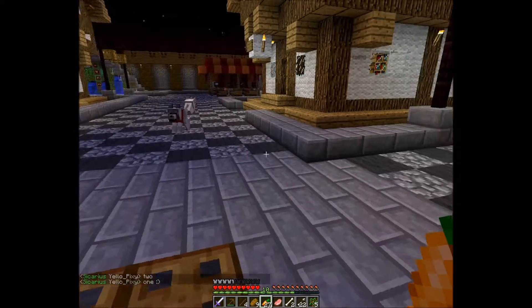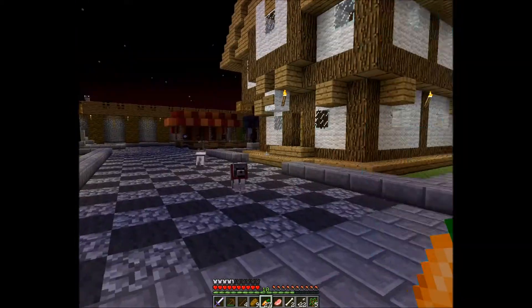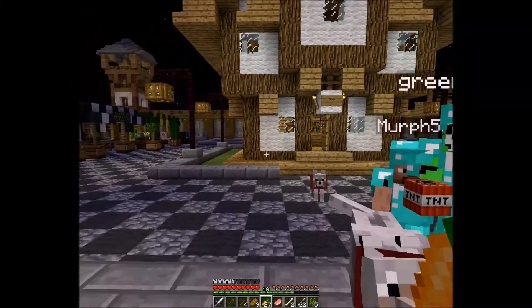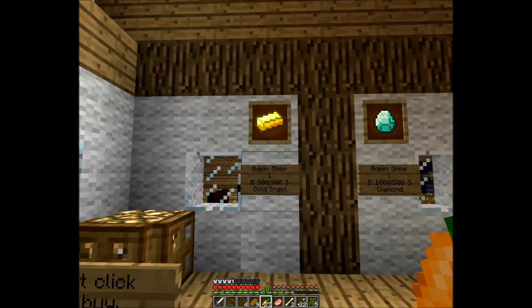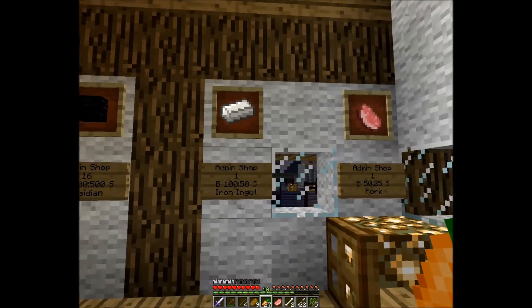Hello, this is Yellow Pixie, and today I will be showing you the shopkeeper and the smith. The shopkeeper's name is Mr. Dust. You can visit him across from where you spawn. You can go up here and sell him your goods, like gold, diamond, obsidian, iron and pork.